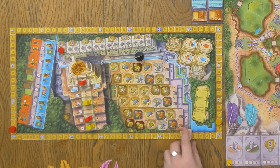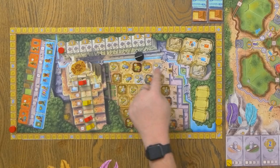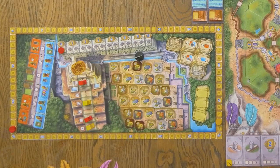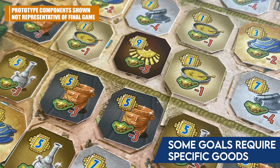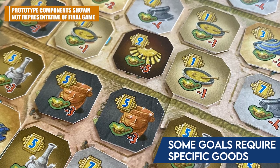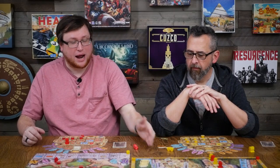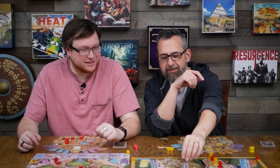Then you move to the market phase, which is another major scoring opportunity. Every round a new row is available, replacing the jewelry mechanic from Bora Bora — you come to the market and spend food to buy valuable items like jewelry and pottery. You can only ever buy from the current round's row, so you have to plan ahead. If you buy one item every single round you get bonus points at the end of the game, so you really don't want to miss a round — though missing some things is just the nature of this game.